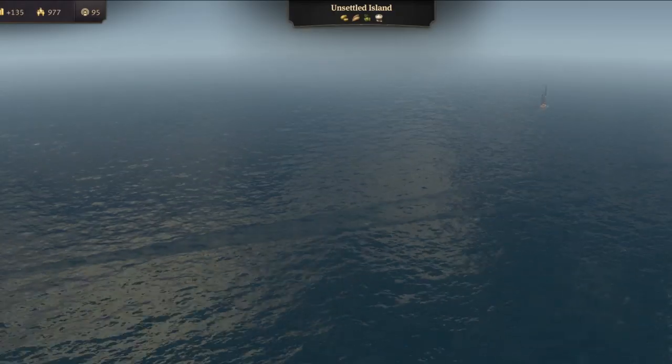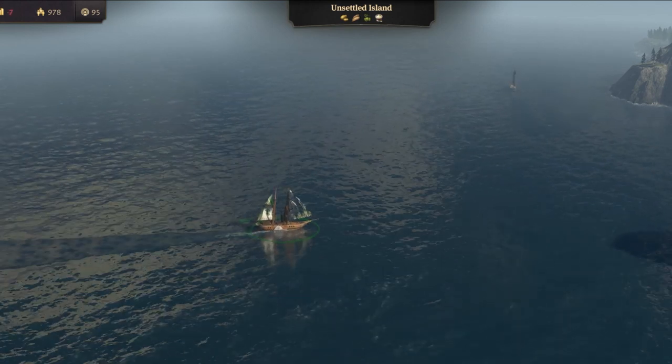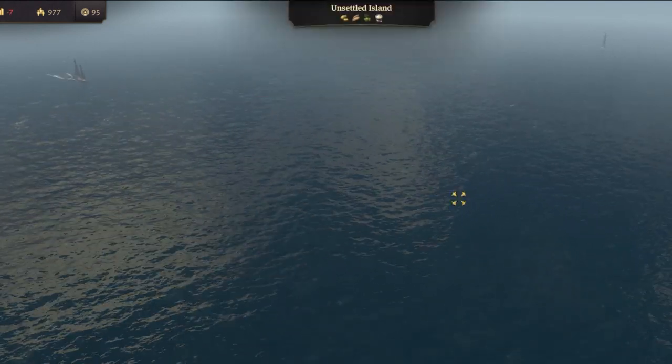If you kill two or three pirate ships, they will try to avoid you. So if you set up a patrol route in a good place, it will result in pirates returning back to their home base instead of attacking your trade ships.